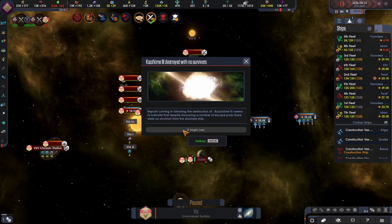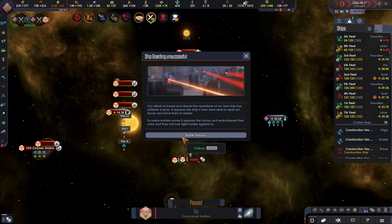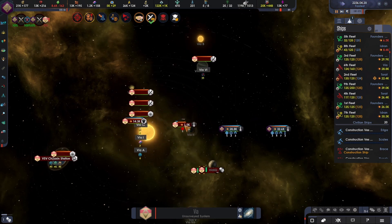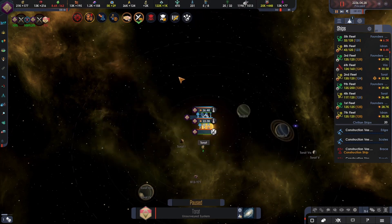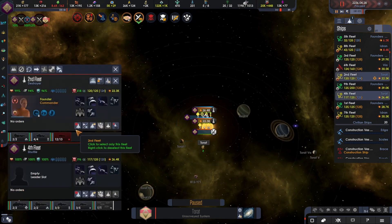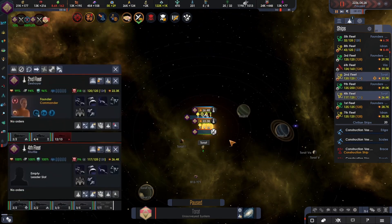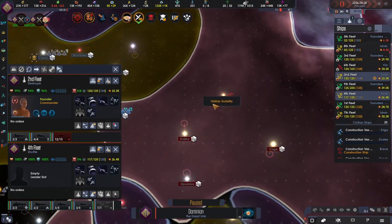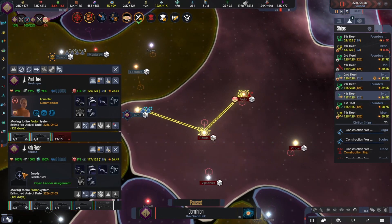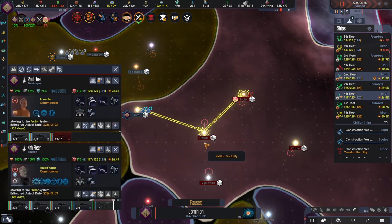Rescue the escape pod. Shipboarding unsuccessful — that's a shame, but that's fine. Space port under attack. Can we reinforce? Yes we can. We need to take Preylor as well — is that a straight jump? No, it's not. So let's give you your commander back. Then let's move here. Shipboarding in progress. Acknowledged.